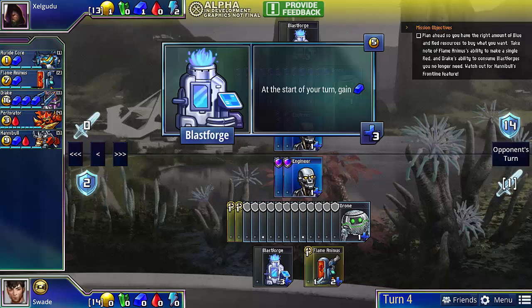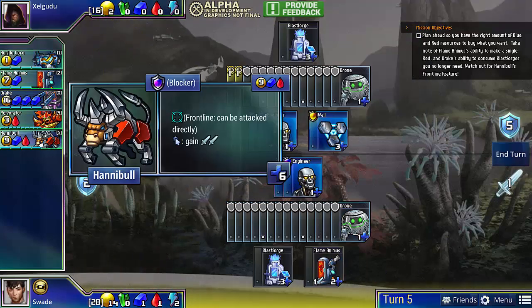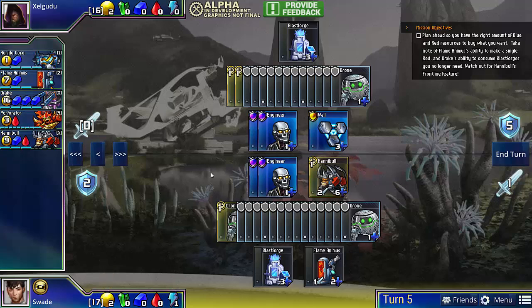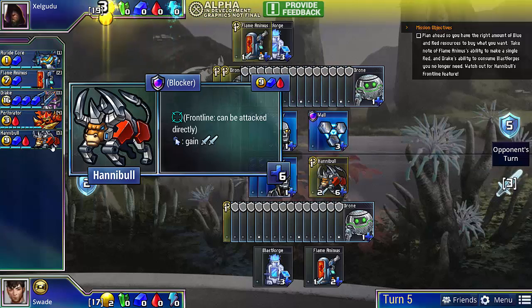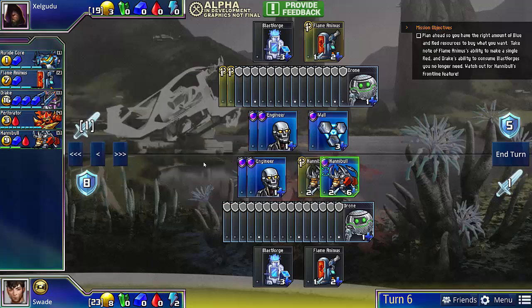With the Blastforge, which provides blue, and the Flame Animus, which provides red, I am able to get a Hannibal. With the extra gold, unfortunately I'll only be able to get one drill, but we have plenty of gold for what we're doing. My strategy from this point on is just going to be to get a Hannibal every single turn, because Hannibal is just such an efficient unit for assembling damage rapidly.